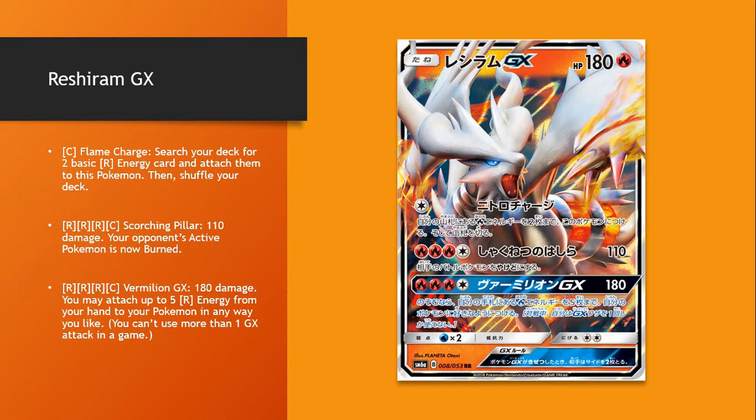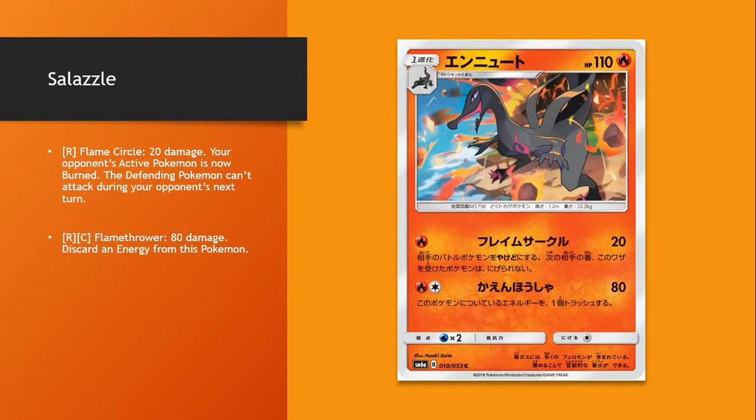I don't know how much this is going to see play, especially in a Shrine of Punishment era. I like the Salazzle — your opponent's active Pokémon is now burned and can't attack. The burn is good, and there's also a Stadium — Wela Volcano Park — that makes your opponent stay burned even if they flip heads.